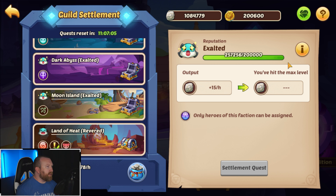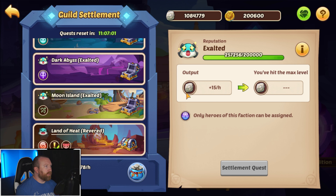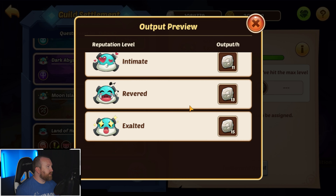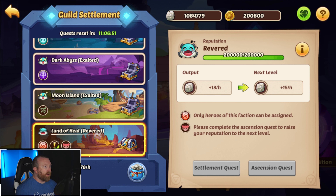Have we already hit the max limit? No — you get two more, you go from 13 to 15. It says you've hit the max level but I haven't. Oh, okay, I was just still on the old one. So yeah, we'll hit it — two more points, that would be 108. How many guild coins is that a day? 180 guild coins times 24 hours — that's 4,300 guild coins a day.